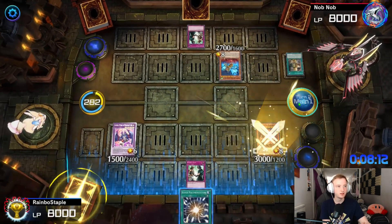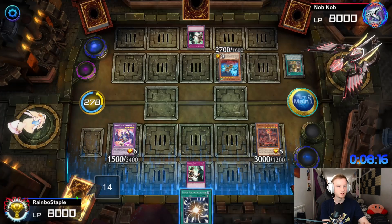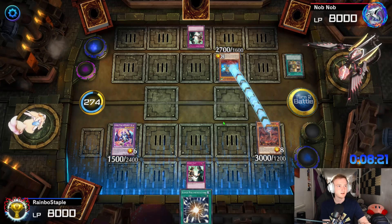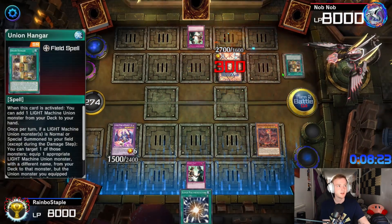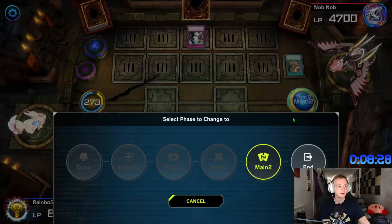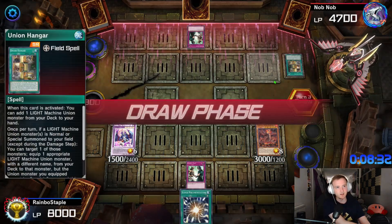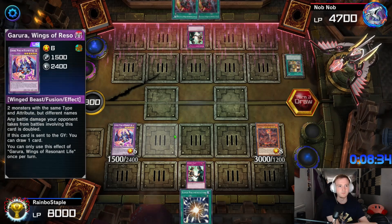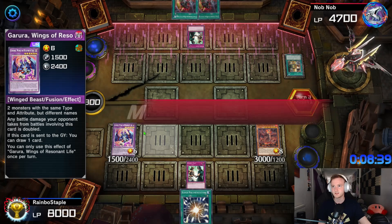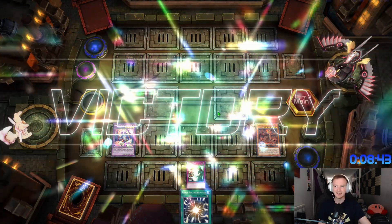I don't have another Garura in the extra deck so it's not that great. I probably should have replaced that with SP, but this is a very old deck I copied. SP would have gone so hard here. There we go — if it was SP I might have considered going for that. It would have given me a draw off Garura. Super Poly if it gives us Mudragon targets — nope, Knob Knob is done.